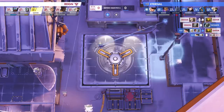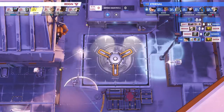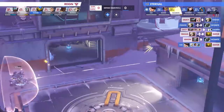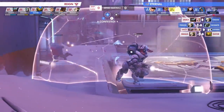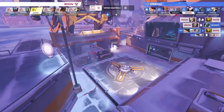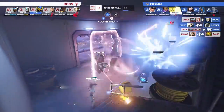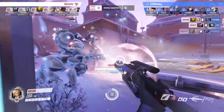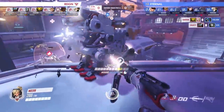Once the high ground teleporters were established for the Reign, the flexibility and escape options now open to Edison's Bastion left the Eternal's attention split between him firing away in sentry mode from up high and the double shield threat trying to capture the point. This setup allows Bastion to quickly get out of harm's way should the Eternal send anyone to take him out, while his team maintains the use of their shields for the fight at ground level, with Masa on Mercy providing additional support via Guardian Angel mobility.